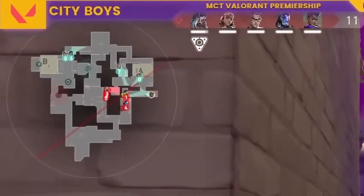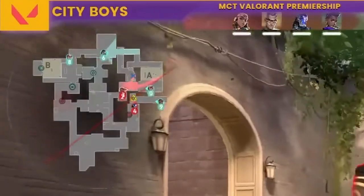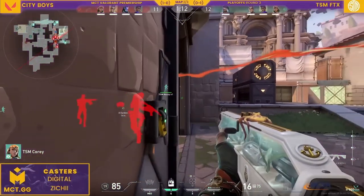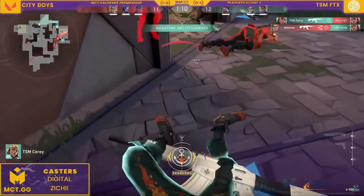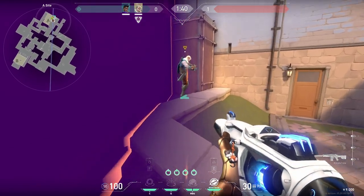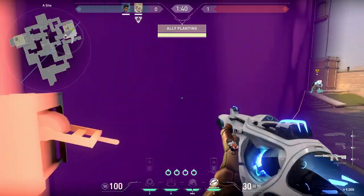Here's a cheeky wall you can use when taking A site. This wall can be placed diagonally from the switch door to the ticket booth, keeping a little sliver of site open for the plant. I believe that was the intention here of City Boys, but unfortunately it was shut down by TSM. Here's where you can plant if the wall actually works out for you. Make sure to have a teammate guard any eager beavers that want to swing through the wall while the spike goes down.